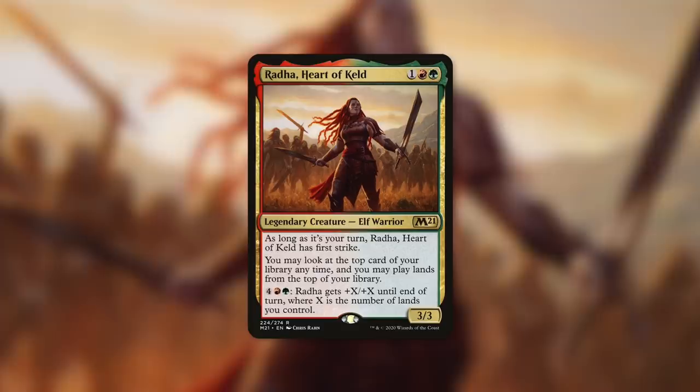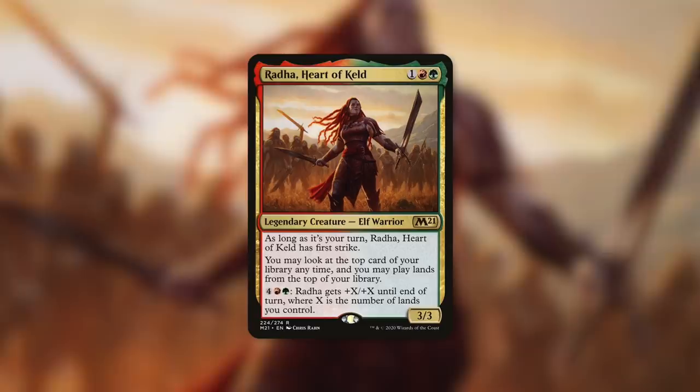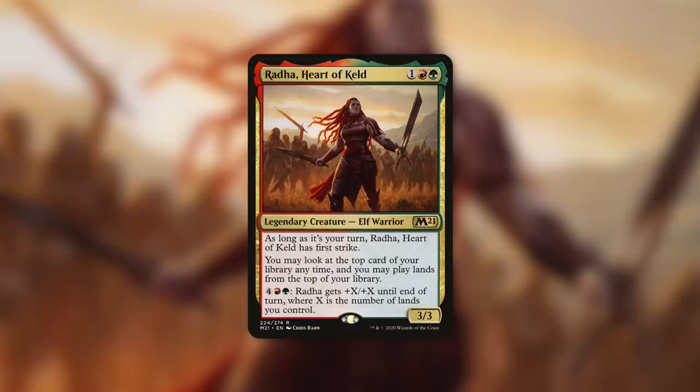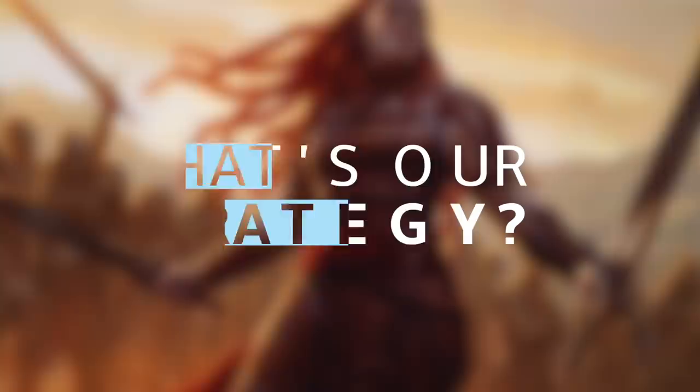By paying 4 red green, Rada gets +X/+X until end of turn where X is the number of lands you control. So Rada is all about lands and land value. Being able to play lands off the top of your library is very valuable — it's essentially an extension of your hand that helps you not miss land drops and helps you know what's coming next. And if you've got ways to play multiple lands in a turn, this is also going to really come in handy.